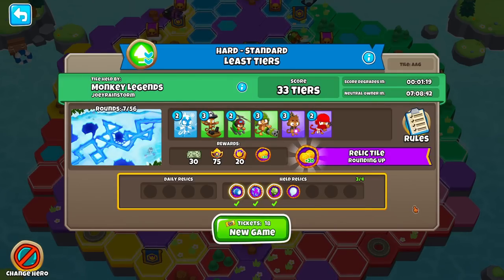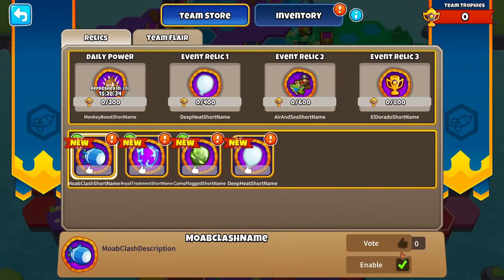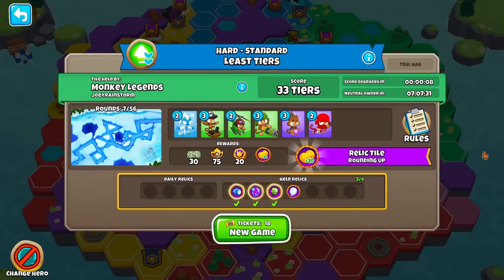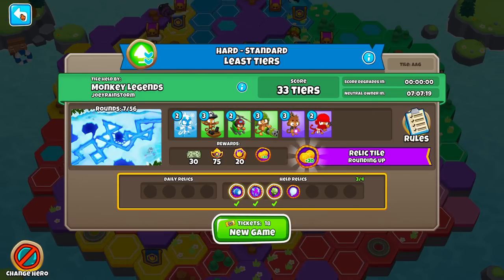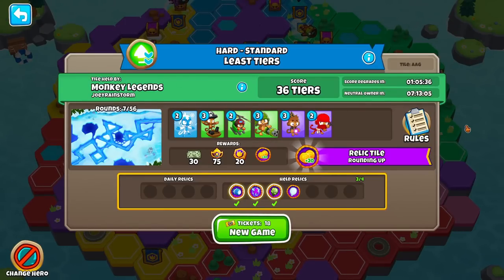The daily power is bugged right now, so even if we spent trophies on it we don't actually get it. I forgot to talk about this — you can vote on relics you want to keep and coordinate, because there's no chat for your team. The only way to coordinate is by voting. I can see a lot of teams creating Discord servers or group chats to try and coordinate things. Here's the tile — score degrades in seven seconds. Let's see how much it degrades: 33 tiers down to zero. We go in and out — degrade — there it goes: three tiers. Then it'll degrade again in an hour and five minutes.